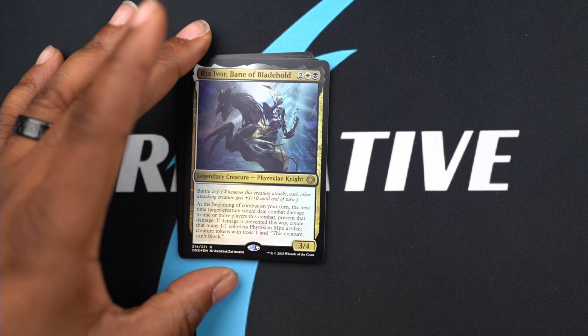Ria Ivor, Bane of Bladehold - it's just a regular one. There's a bunch of text so it must do something interesting. There goes our land. We have Viral Spawning - create some creatures. Seed the Infection - draw three cards, lose three life. If your opponent is corrupted, each opponent also loses three life, so you get a little tag-you're-it effect going on.